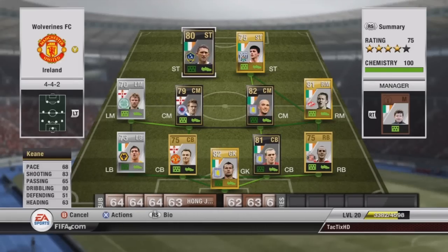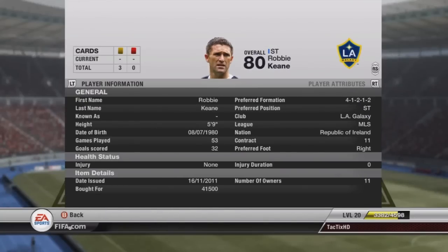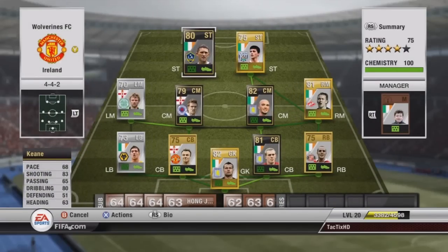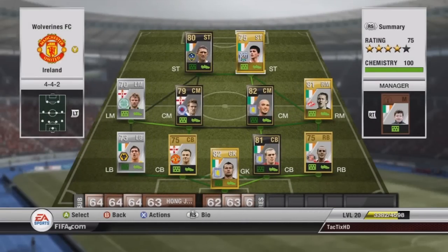At Striker we have Keane, 80 overall in form, plays for LA Galaxy, 83 shooting, 80 dribbling. He was actually the most expensive player on my team, cost me $41,500. In the 4-1-2-1-2 formation I could find him for the best price, and his buy now in that formation is around $90k, so hopefully I can make some money on him.